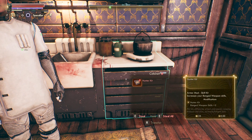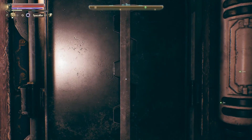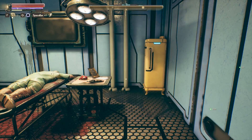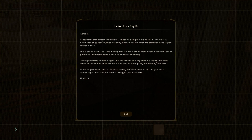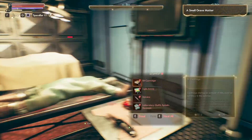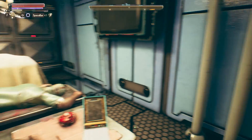You'd get all upset if I stole stuff. I don't suppose you want to leave for a minute so I can steal your stuff. A morgue - morgues often contain lots of dead people. Receptionist shot himself - this is bad, company's going to have to call it destruction of property. Eugene was an asset - this is going to ruin us. So I was thinking we pawn off his teeth - a full set of gold teeth, heirloom passed down his family. Just stick around and pry them out, sell the teeth somewhere nice and quiet, use the bits to pay for his body, and nobody's the wiser. Just give me a special signal - waggle your eyebrows.